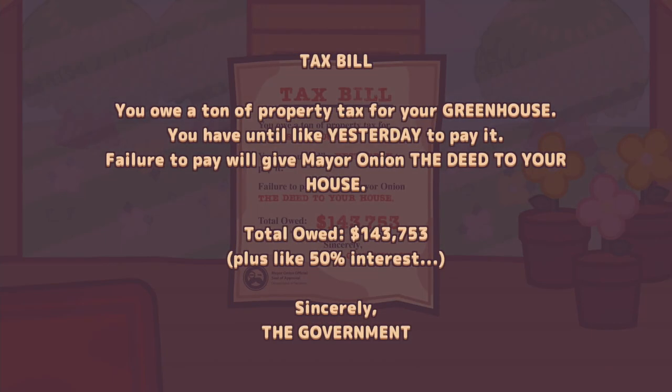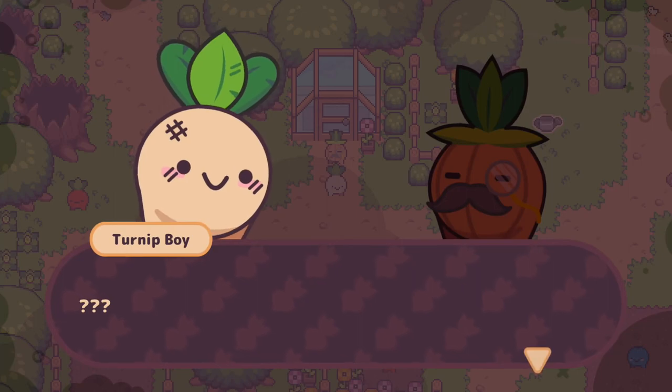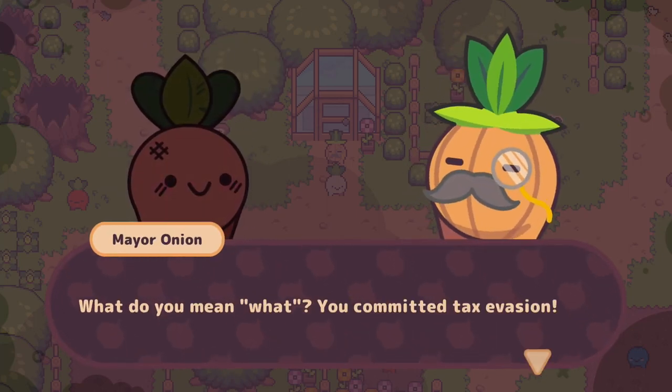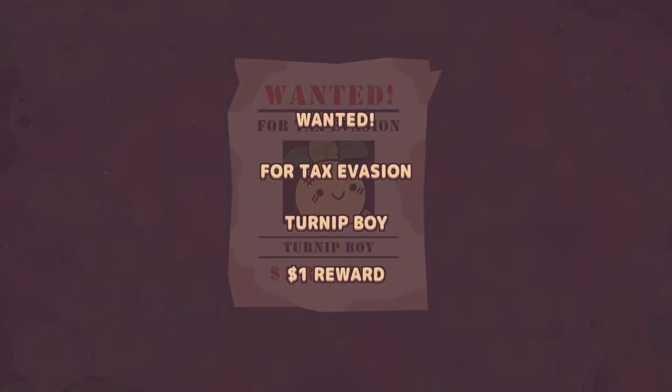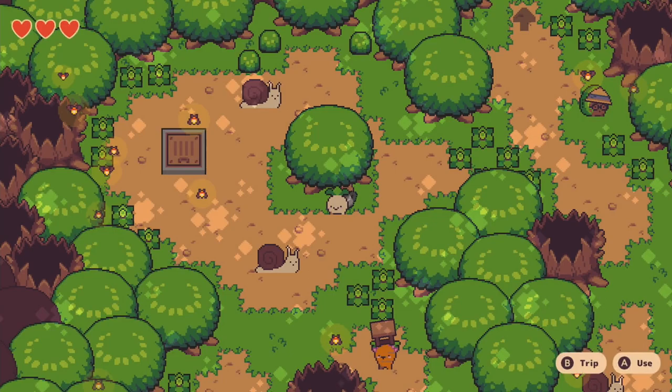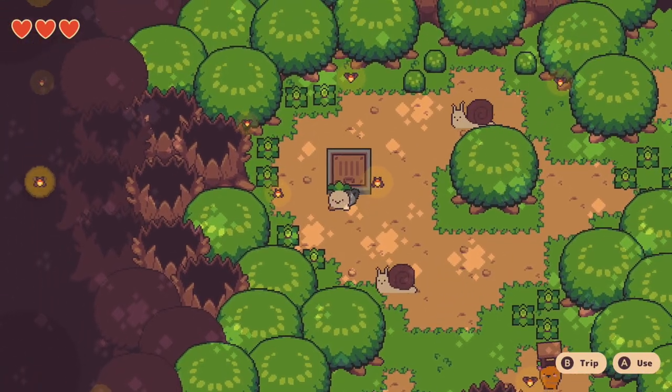At the outset, Turnip Boy is evicted from his home and forced to work off his tax debt to Mayor Onion by fetching specific objects, such as a fork and a laser pointer. Branded an outlaw, Turnip Boy will come across a couple dozen documents, including wanted posters, that he can tear up over the course of the adventure. These papers function as a type of collectible, and show up in a list in the pause menu as you come across and subsequently destroy them.